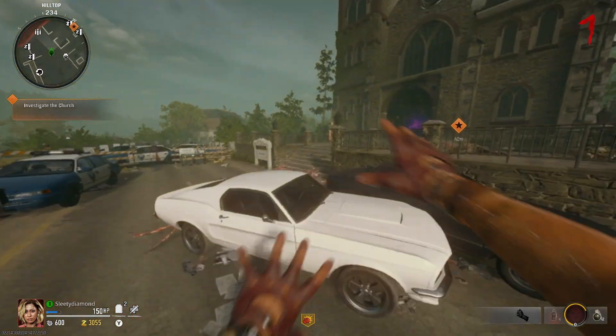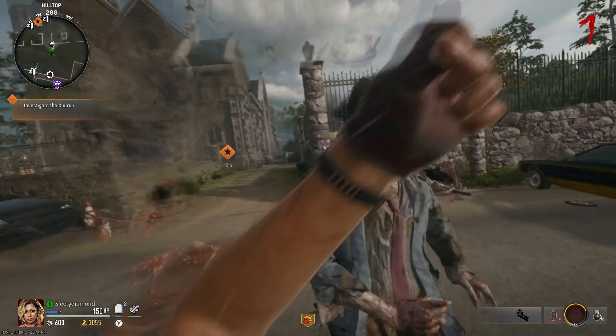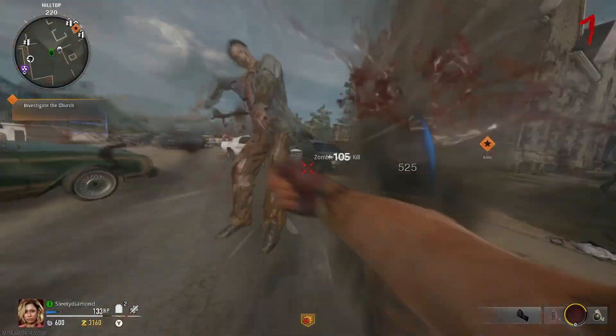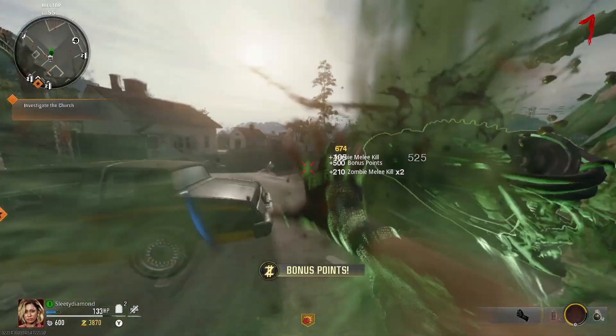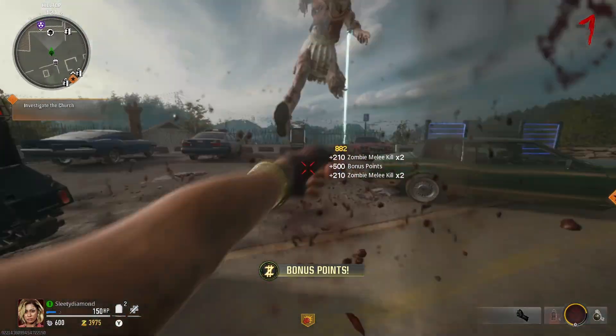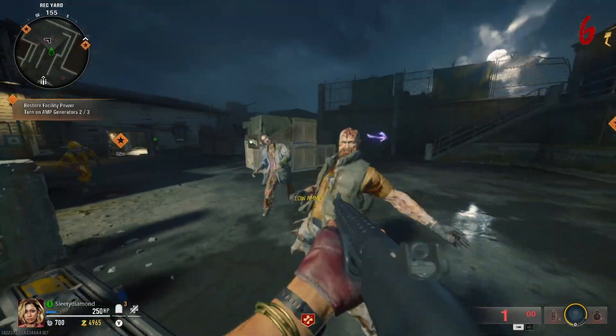I'd rate Liberty Falls a solid B, maybe lower B tier — no higher than B but no lower than B either. Somewhere in the B tier. It's not a bad rating, and considering what we thought it was going to be, it's a lot better. Now let's get right into Terminus.